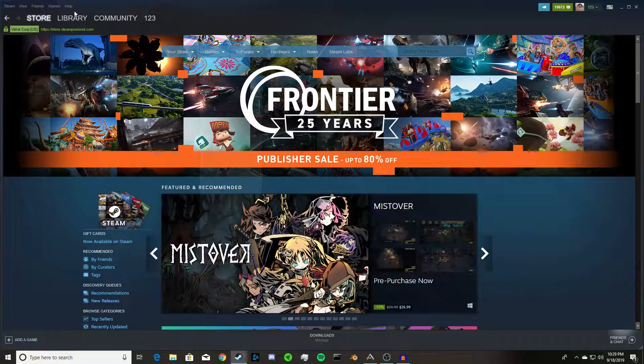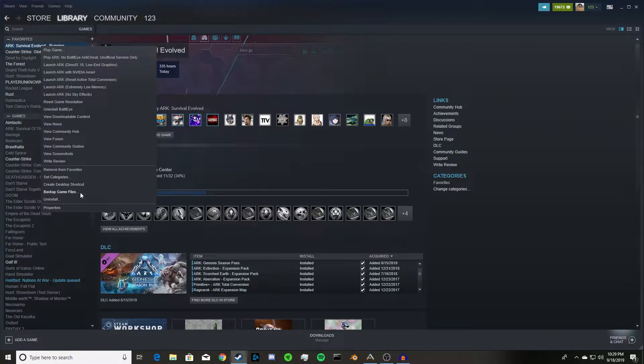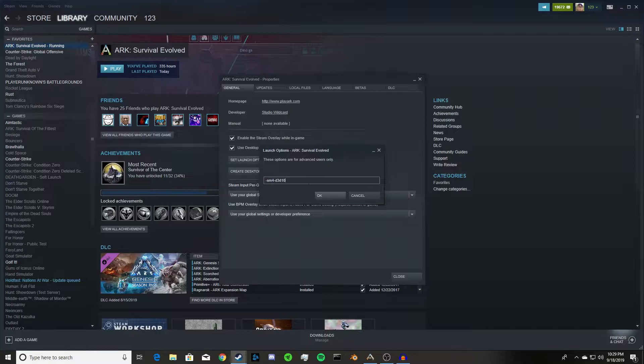Then what you're gonna want to do is go to Steam, go to Library, right-click, go to Properties, then go to Set Launch Options and put this in there.